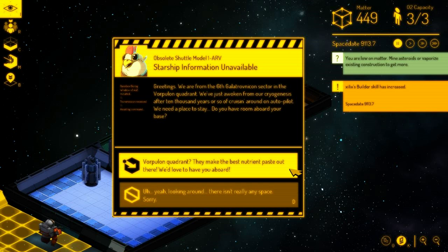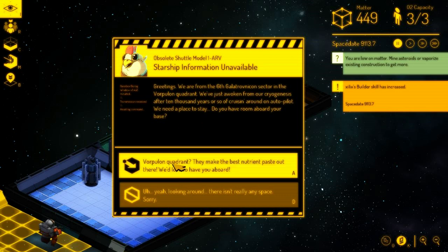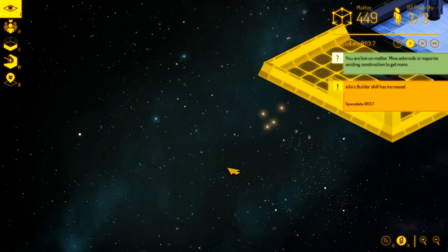An obsolete Shuttle Model 1 ARV — starship information unavailable. Greetings! We are from the 6th Galactro-Vinicon sector in the Vorpulon Quadrant. We've just awoken from our cryogenesis after 10,000 years of cruising around on autopilot. We need a place to stay — do you have room aboard your base? Vorpulon Quadrant? They make the best nutrient paste out there — we'd love to have you aboard! Although we haven't had any in 10,000 years, we can bring our recipe code books on board for your replicators.